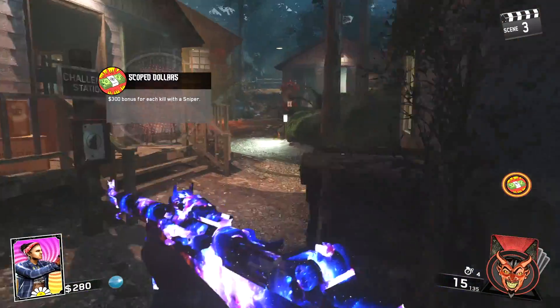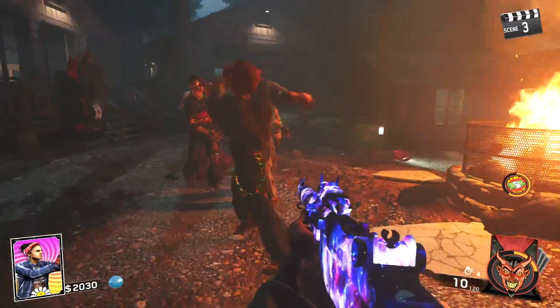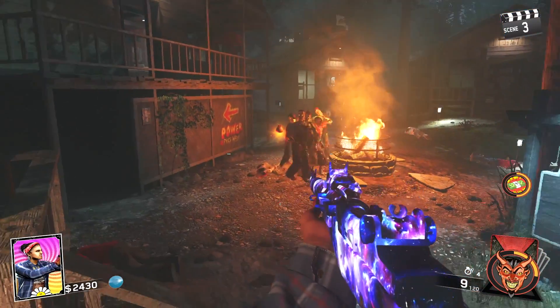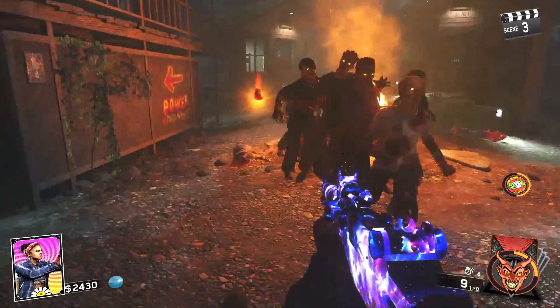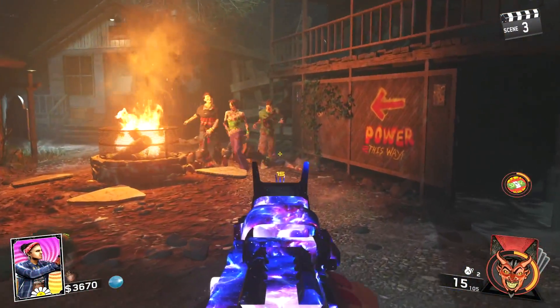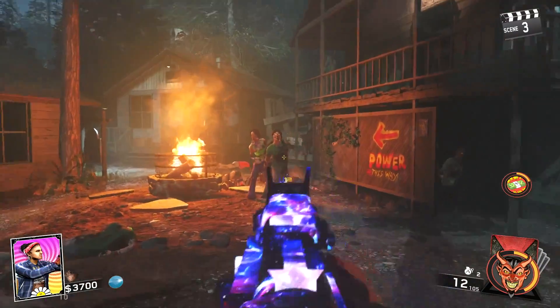Now we're going to jump into Round 3 and you're going to want to pop your Fate and Fortune card Scope Dollars. Once you pop this card, shoot the zombies in the lake three times followed by a headshot so you can maximize your points to the fullest. During this round you will also receive your first pouch — make sure you go ahead and pick this up or you will not be able to enter rave mode.